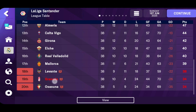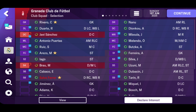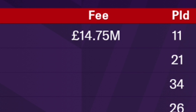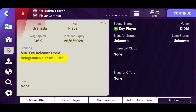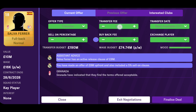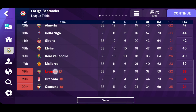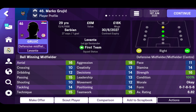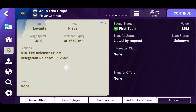Moving on to another club, Granada has a decent fullback named Salva Ferrer, who was bought for almost 15 million, but his release clause is just 8 million. When a club is relegated, they have no choice but to accept offers made by other clubs that meet the release clause amount. You can search for any player who has a relegation release clause in any league and get them at a very cheap rate after the end of the season.